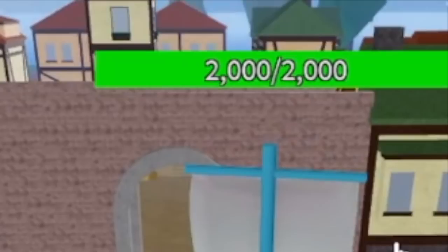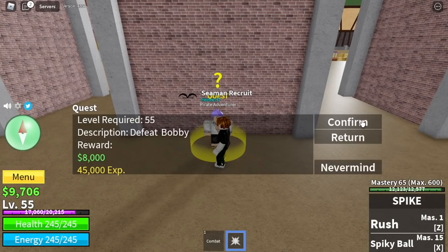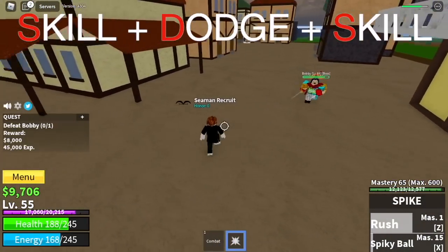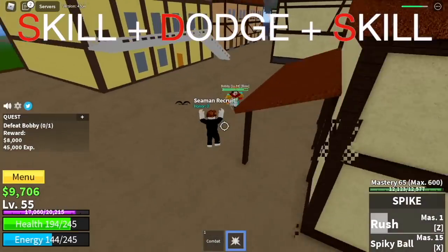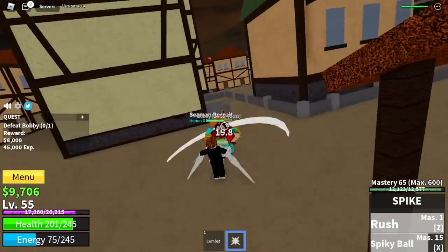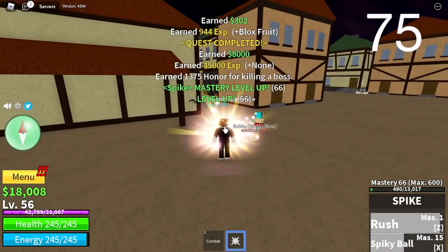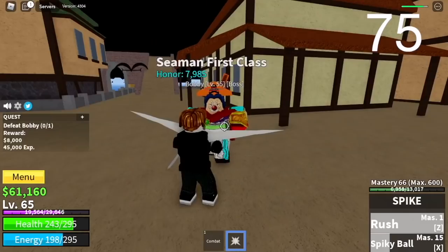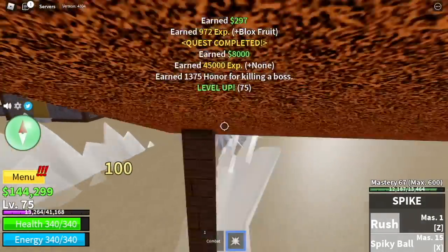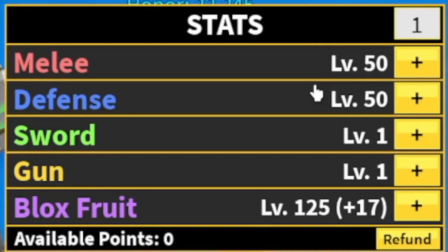Next island is the Pirate Village. We're going to start with Bobby, the mini boss on this island. I'll introduce the SDS strategy — the Skill-Dodge-Skill strategy. First, you're going to use your skills, then dodge, then use your skills again. Keep doing this until you reach level 75. Don't forget, server hop is the key. At level 75, stat check: 50 mil defense, Block Fruits 125.